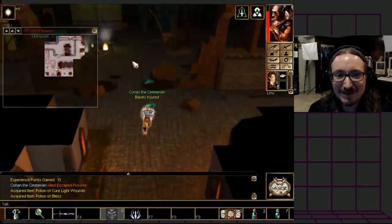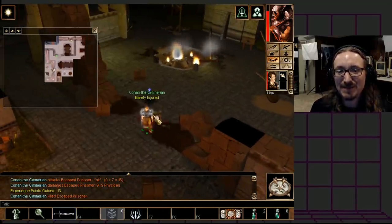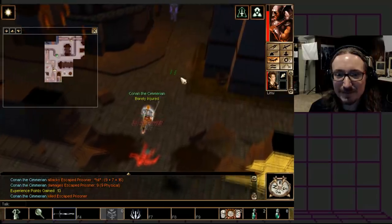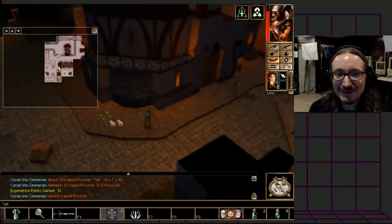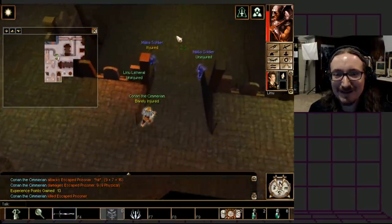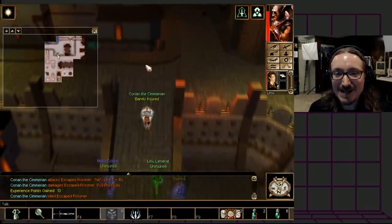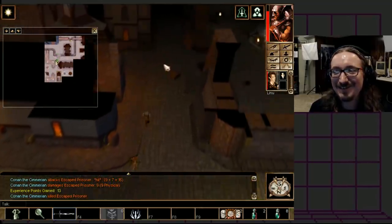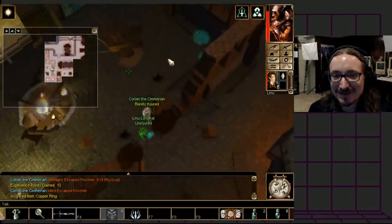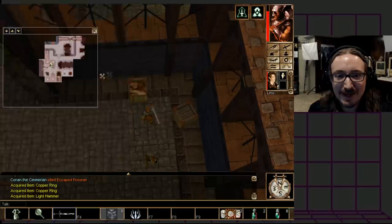Linu pulled aggro off me, which helps. Come on — hit this gang leader! It sucks when you miss with these big slow weapons. Got him with a solid 16 points. He has some kind of Dexterity bonus going but I'm still doing decent damage. Linu is just completely awesome. We got him down — that was a sort of mini-boss. He dropped a heavy crossbow. My inventory is going to be full before I know it. I don't want to get too burdened. Also Linu keeps getting stuck on scenery — that's something the enhanced edition would obviously fix... right.